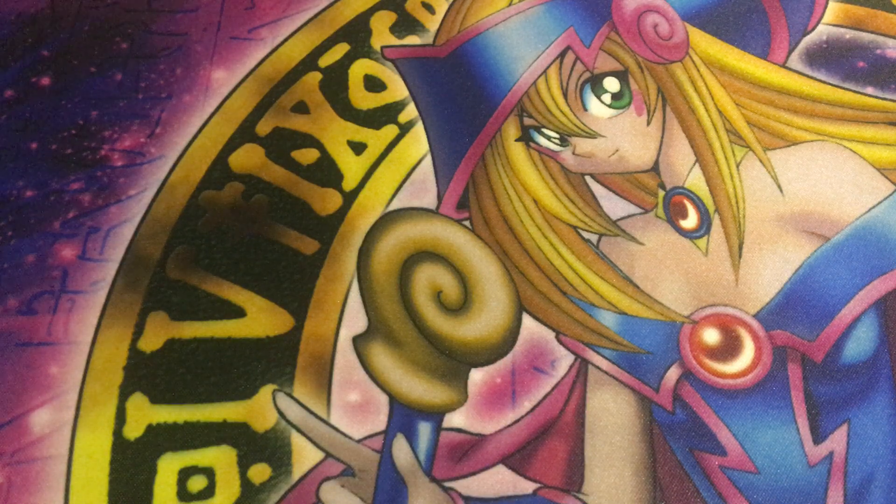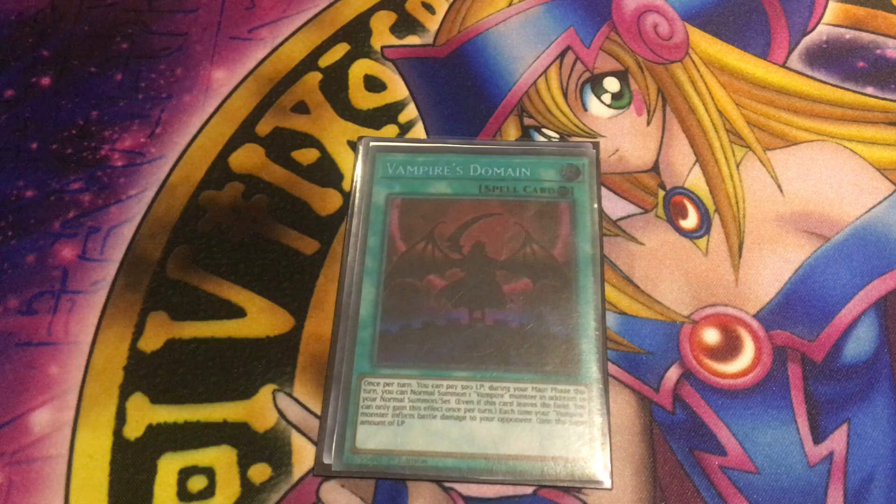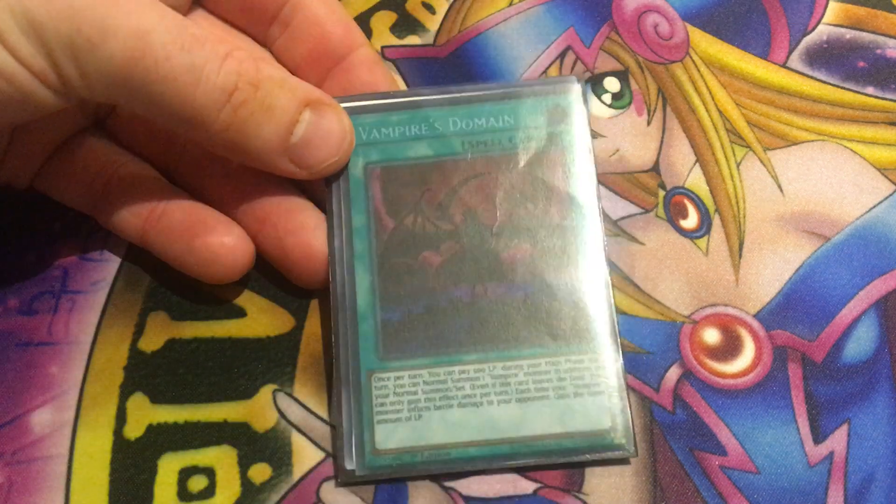Everything here is a vampire card, so you can always discard them to bring Retainer or Familiar out from the graveyard. Next up is their insanely powerful Vampire Domain. It's a continuous spell that once per turn, at the cost of 500 life points during your main phase, you can normal summon an extra vampire monster in addition to your regular normal summon or set. This is much-needed support for an archetype so heavily based around tribute summoning. You get this effect even if your opponent gets rid of it. Each time your vampire monster inflicts battle damage to your opponent, you gain the damage as life points. Considering you're paying so much life points to use these effects, it's nice they have a way to heal. Definitely must run at three copies.